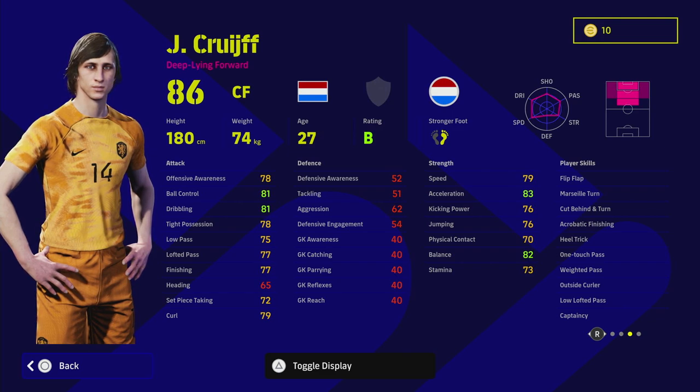He's also got passing stats — low lofted pass, which is huge for this card because he's a deep line forward, meaning we won't need to boost his passing as much. He also has way to pass, one touch pass, outside corridor — excellent. And captaincy as well, he'll get a slight boost with that, always on B form.